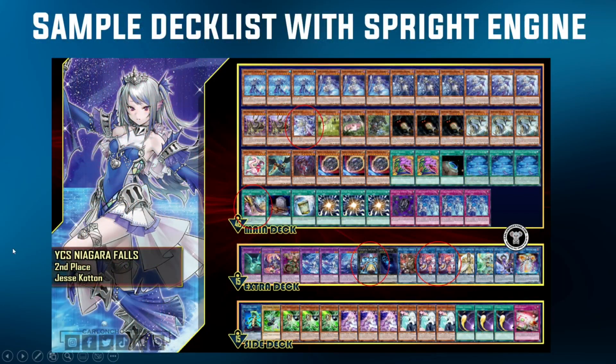You can see here in the 2nd place West's Niagara Falls list, he was playing a copy of Sprite Jet, Smashers, Gigantic, and notably 2 Sprite Elf. What I mean by the Sprite Engine is essentially just a couple of Sprite cards in the deck — not a Sprite deck. As you can clearly see, this is just a Danger Tier deck, but he has Sprite cards in it.